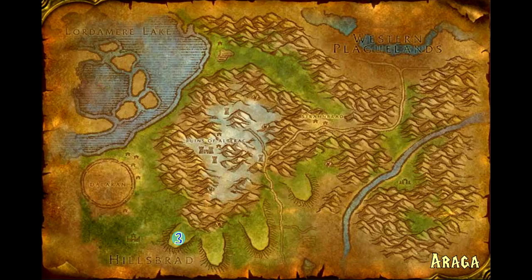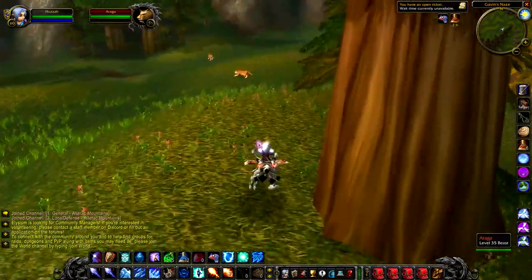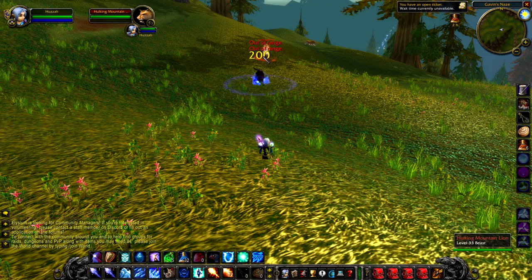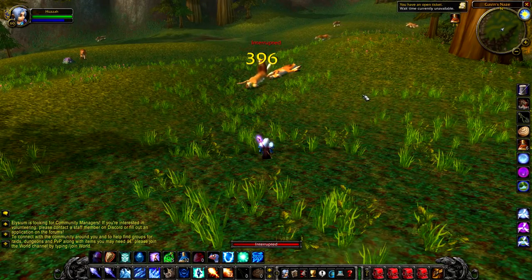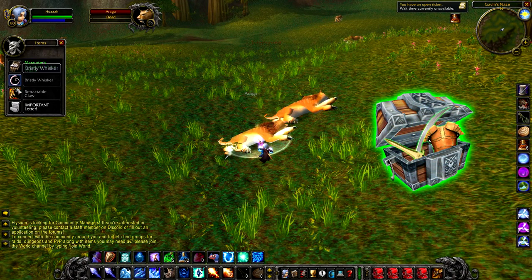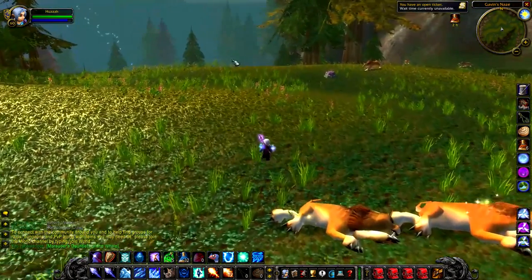Up next we have Araaga, a level 35 lion that prowls around at the top of Gavin's Naze. Gavin's Naze is pretty much full of lions. You will note Araaga by his mane and also, quite interestingly, a striped tail. I couldn't find any other lions with a striped tail on this model, so it may be that Araaga is a unique model — if you're a hunter, he's definitely worth picking up as a unique pet. What isn't very unique is his loot; it's pretty disappointing, just a random chance to drop a green of the appropriate level. He also has a respawn time of about 12 hours.